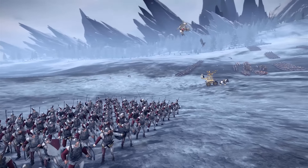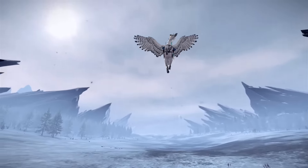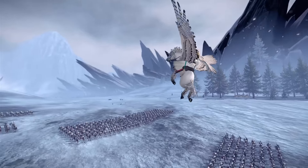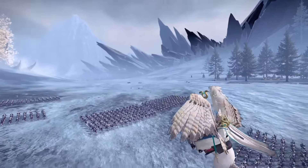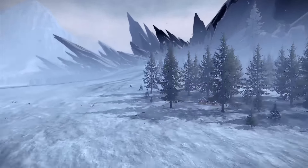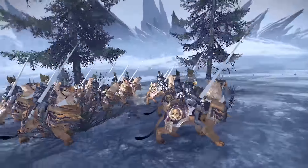We've got more Spearmen on the flank — just gone for a nice balanced build here. We've got a Pegasus with a Light Wizard on top. We've never seen a Light Wizard before, and they're very very powerful. They're more used for buffing and using hexes rather than direct damage spells.